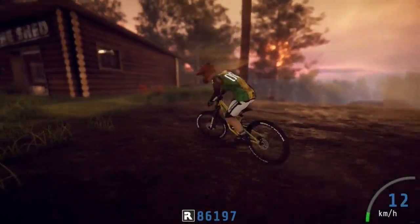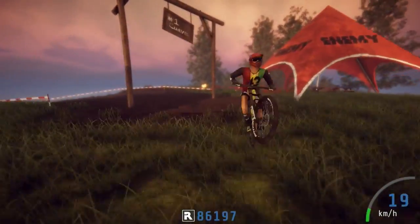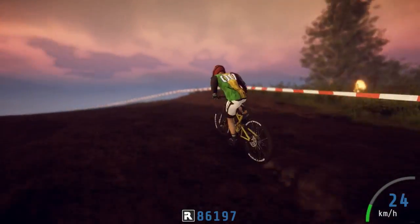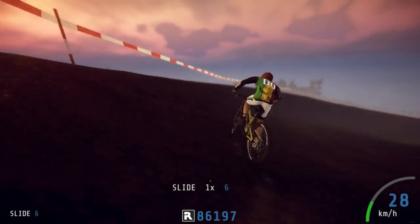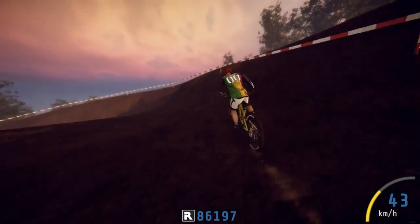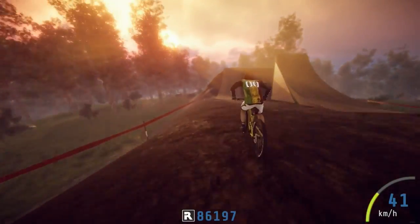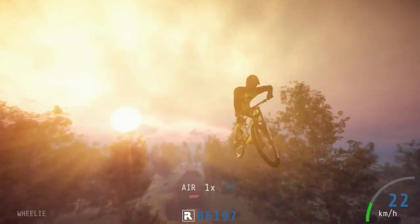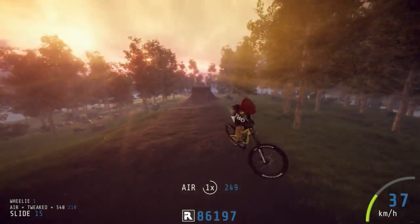Before doing anything in Descenders you'll be asked to jump into the tutorial. This will take place in the Hub, where you can ride around and practice freely on the tutorial sections. The gameplay is incredibly simple to get the hang of, but it's a different kettle of fish if you're looking to master it. Using your right trigger to accelerate, left to brake, and the analogs to help you steer, lean and flip your way through the stages, the controls feel right at home. Keyboard support is available, but it's much easier to play with a gamepad.